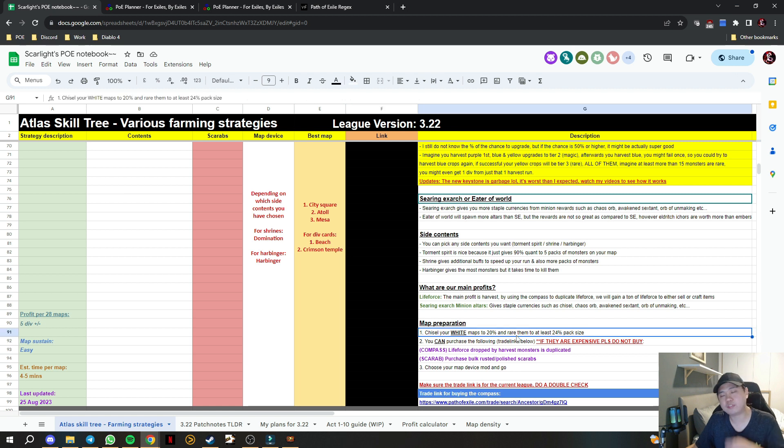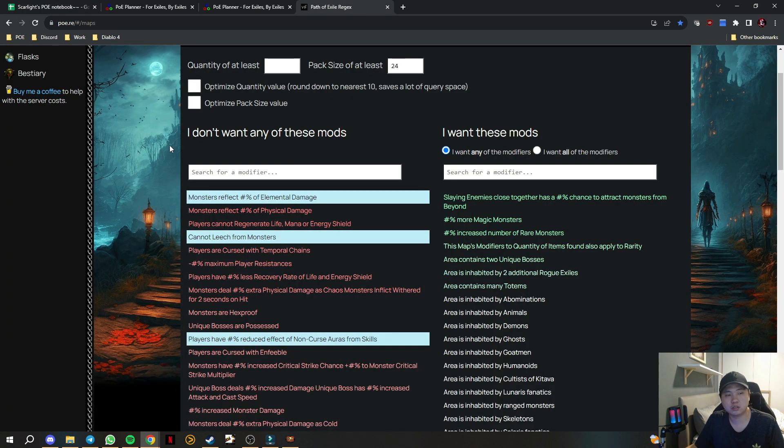With the changes, you need to roll 24 pack size or more than 24 pack size at minimum. They removed Fortune Favors the Brave so we no longer have the additional 10 pack size, and this makes it a little harder to reach 50%. What you do is go to Regex.